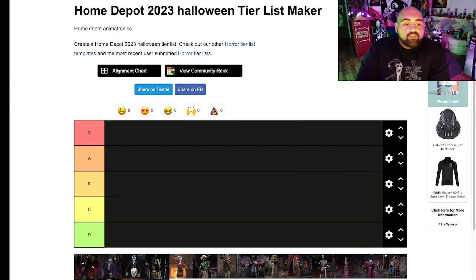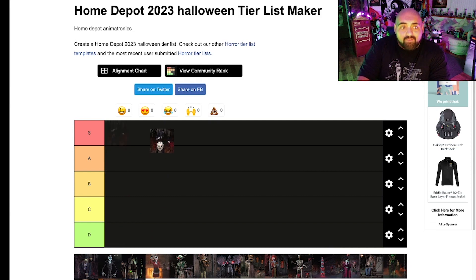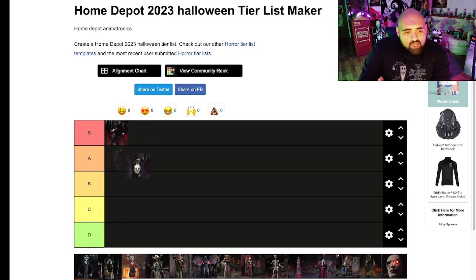Alright, so we see here the Home Depot 2023 tier list. That's the Boogeyman — I couldn't even see because it's so small on my screen. He is awesome, I love him. He's definitely S tier. He's massive, he's huge. I love his voice lines — one of the best voice lines I've heard in recent props. He's really really cool. S tier for me.